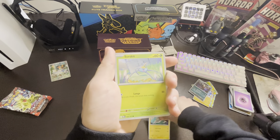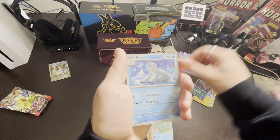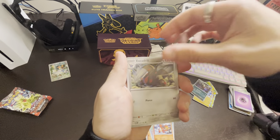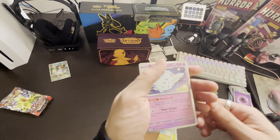Pack 6: Tynamo, Surskit, Darumaka, Froakie, Baratik, Charmeleon, Excadrill, Scyther, Dratini, and Togekiss.